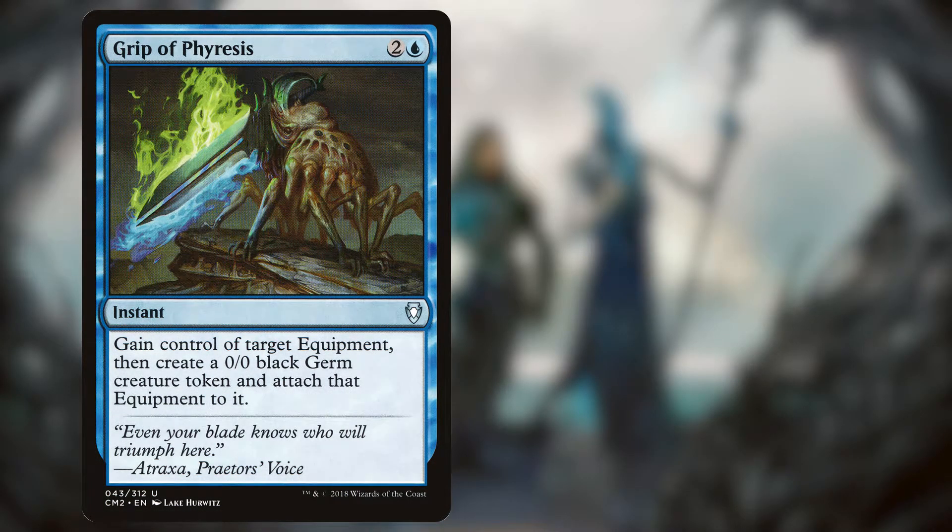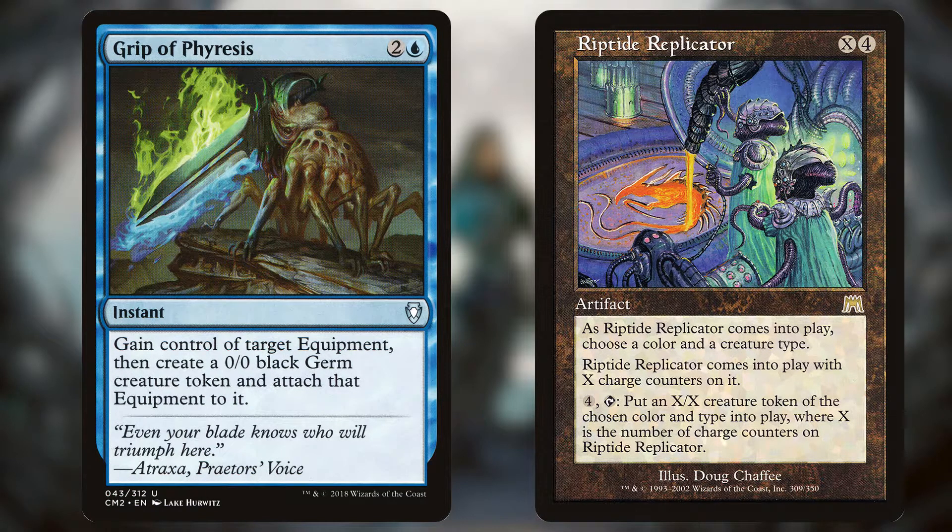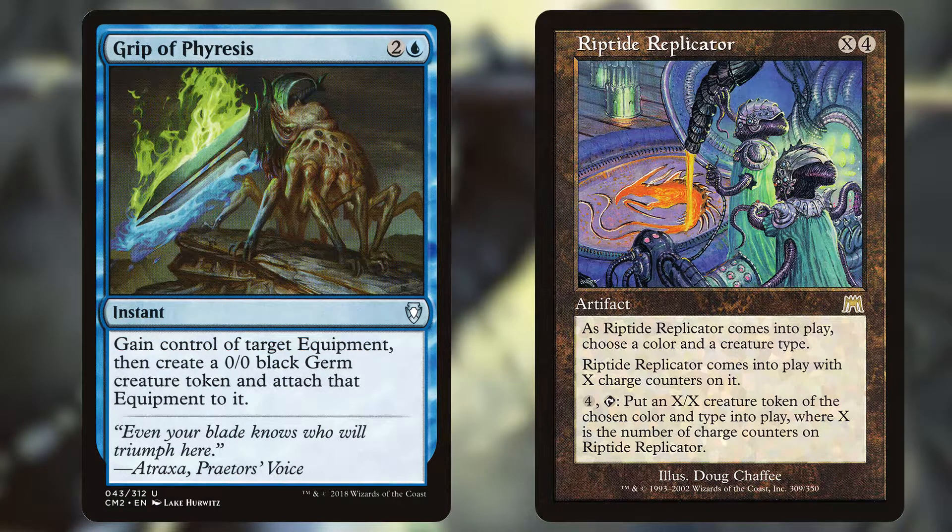While these are our main method of generating germs, they aren't technically our only ones. Grip of Phyresis is an instant that lets us steal an equipment, make a germ, and then attach that equipment to that germ. There's also the Riptide Replicator, our only source of non-zero-zero germs. It's an artifact that has us choose a color and creature type when it enters the battlefield, casts for X and four, enters with X charge counters, and for four and tap makes an X/X creature token of the chosen type and color. As funny as it is having all of our creatures be 0/0 tokens on their own, we do need ways of keeping them alive when they aren't equipped, so we can flicker the equipment for more germs.